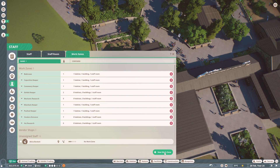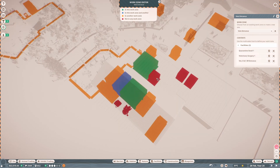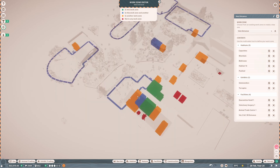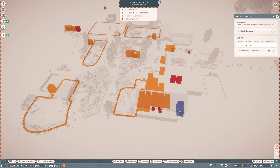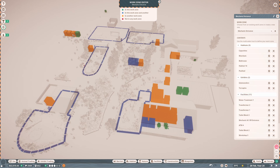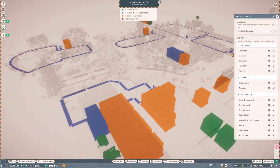We want one for mechanic research - they need the workshop and mechanic staff room, so we'll call that mechanic research. Then we want a work zone for all mechanics in this entrance zone and all vets. The vets entrance will include the vet staff room, the surgery, quarantine, animal trade center, all enclosures and exhibits. For mechanic entrance they need the ATMs, toilet blocks, enclosures, and the workshops as well just in case.